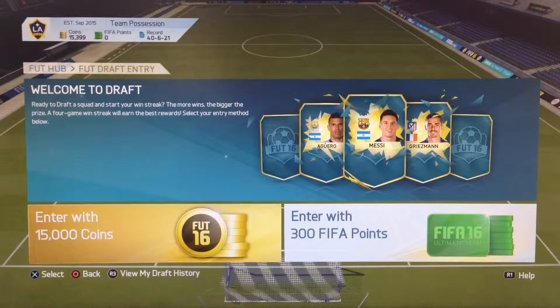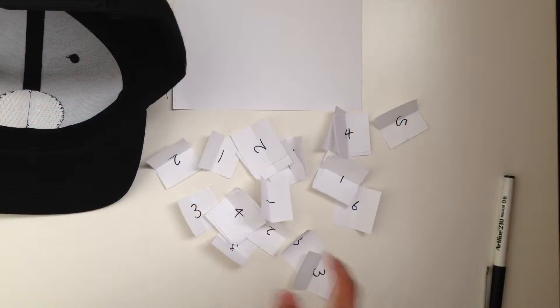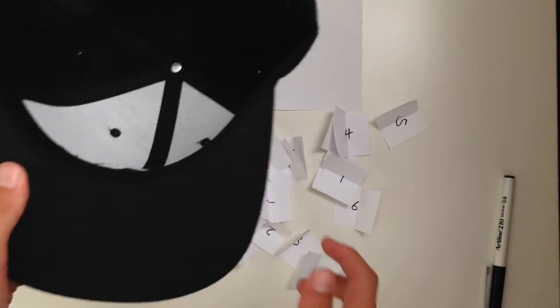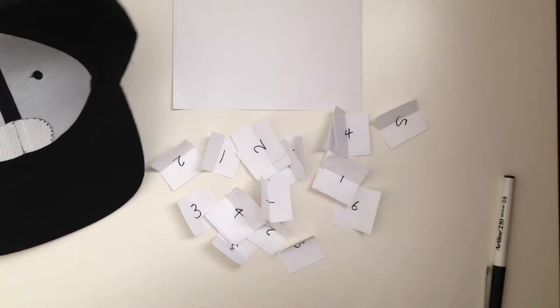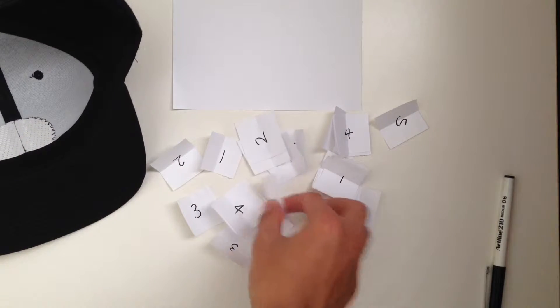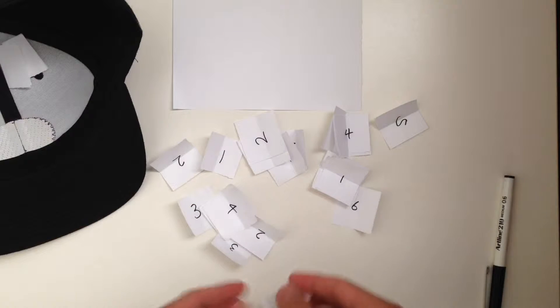What's up guys, it's the FOB Gamer here and welcome to the Randomizer Foot Draft. As you can see, we got the numbers here, we got the hat so we can put them in and record it. And we got the paper here so we can record what we got, so we can choose what we get later.